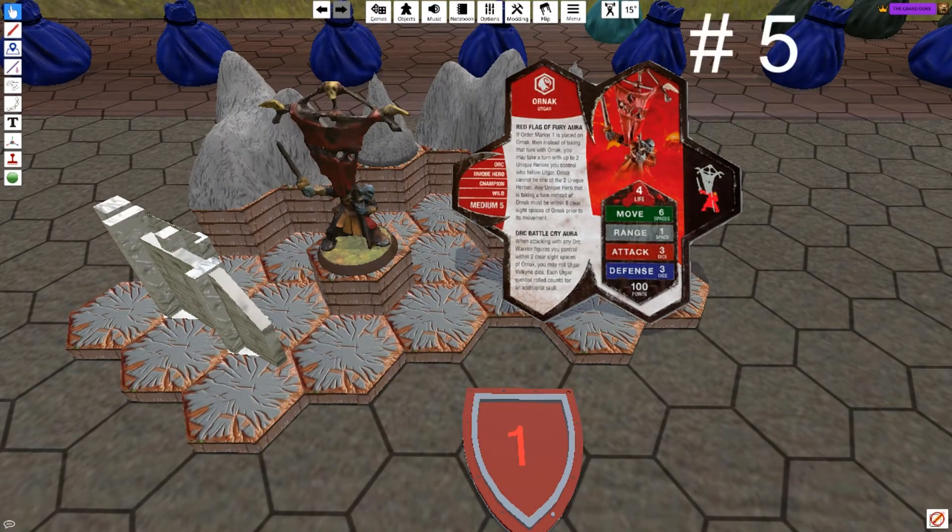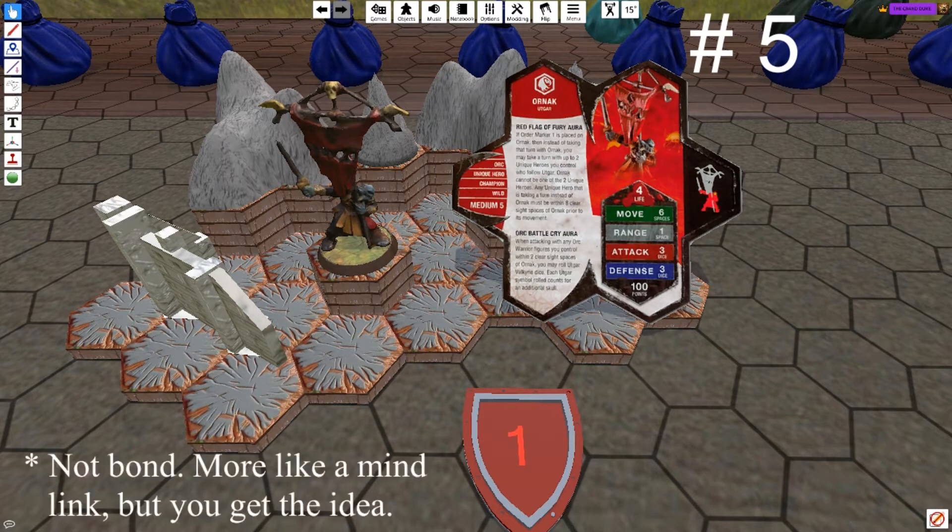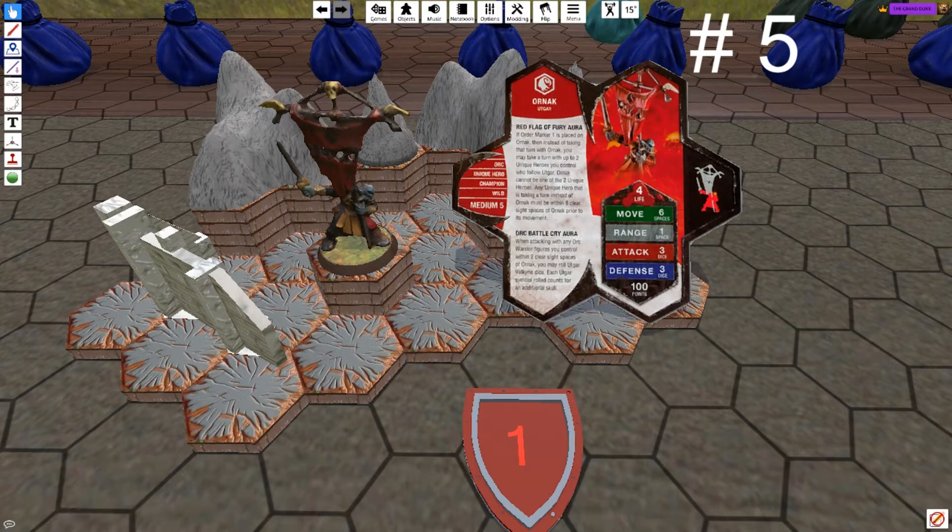Halfway done. Now on to number 5, Ornak. General Utgar's Orcish Flag Bearer has perhaps the most versatile bond in the game. While only applicable on turn 1, the Red Flag of Fury aura can allow for wild bonding combinations. You can activate 2 Utgar Dragons at once, or you can bring in some AoE units. This allows for a potentially dominant first turn that can wipe out enemy order markers 2 or 3, if that's how the dice fall.